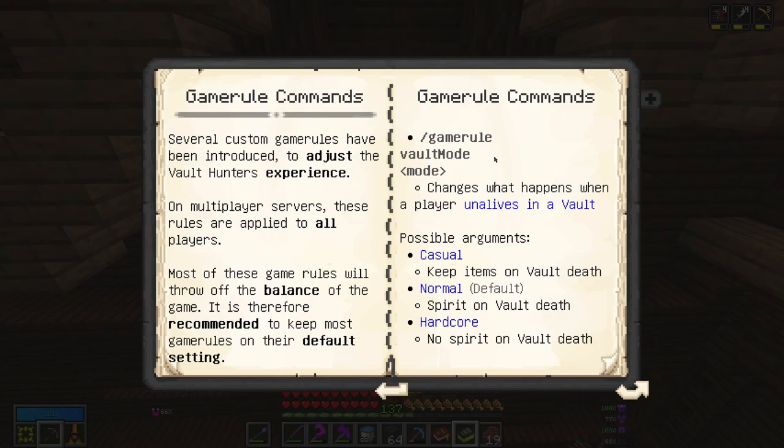Next we'll go over the game rule commands, the first of which is the vault mode. This is an important setting that changes what happens when you die in a vault. On casual, you don't lose your items when you die — it only takes a small hit to the durability of your items. On normal, after level 20 when you lose Beginner's Grace, you will actually lose any items that are not soulbound. You'll then have to use a spirit extractor to pay to get those back using vault gold, which can be very expensive depending on your gear. On hardcore, you don't get a spirit on vault death and you just lose all your items.